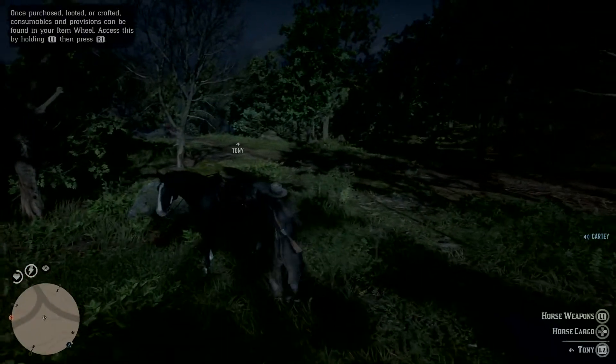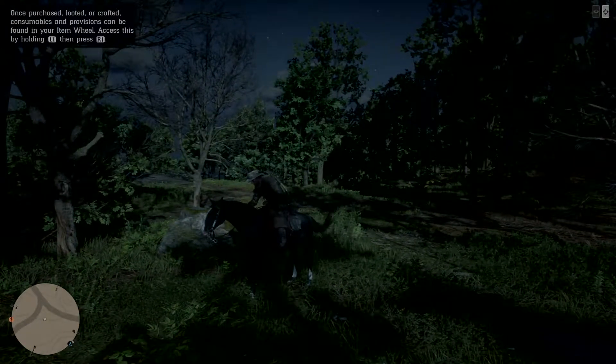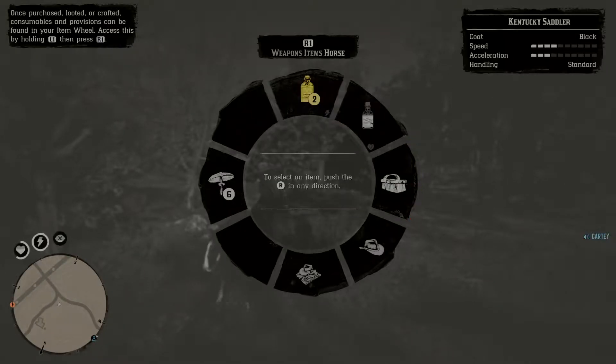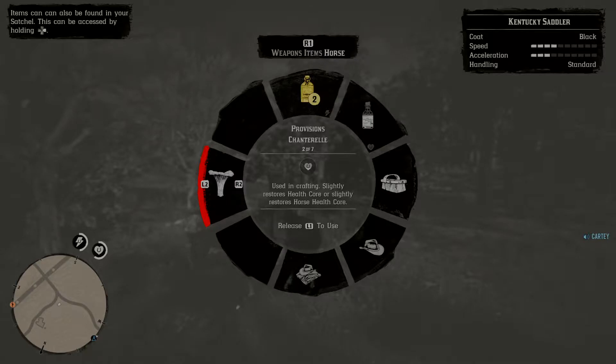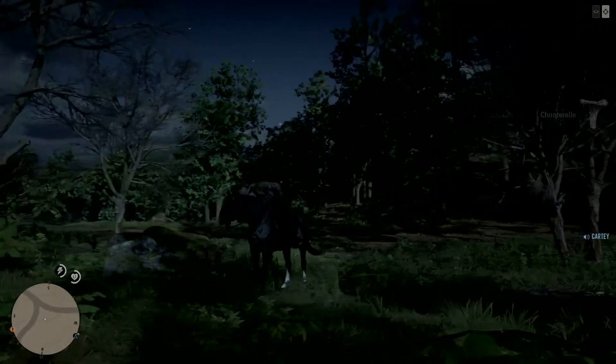If I jump on the back of the horse, hold L1 and press L1 to go across to the horse, I can cycle. Hold over with your right stick on provisions and I can cycle through and look for that chanterelle I have just picked up. There we go, and if I let go of my button now while I am held across there, I can go feed Tony the chanterelle.